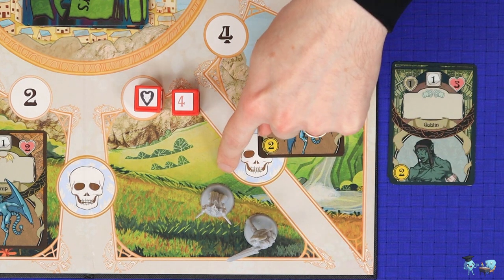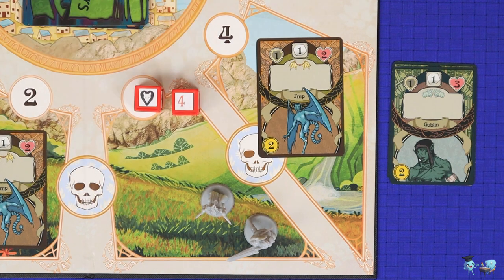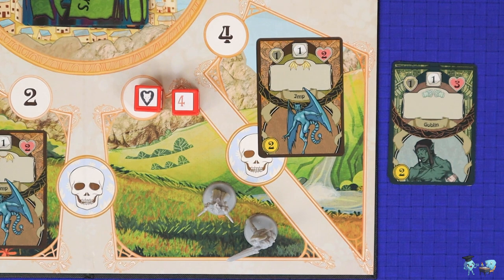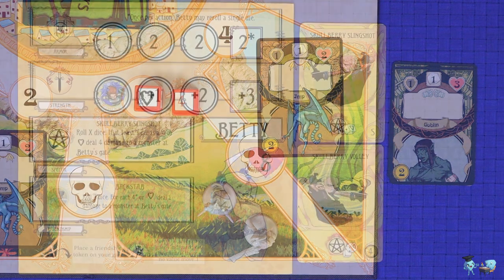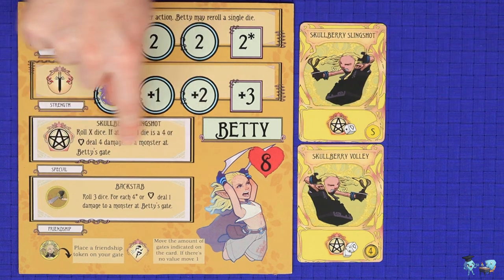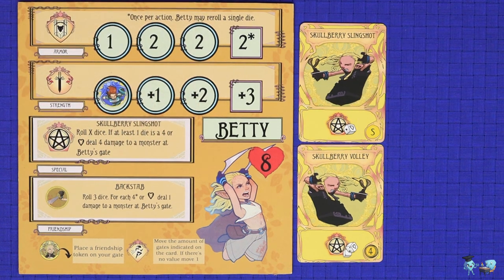Discard the killed monster to the top of the discard pile and divide up that monster's loot among all of the Queens at that monster's gate. Loot is ultimately spent to upgrade the cards in your deck, and you're never allowed to trade loot between Queens after this initial division, so make sure you put the loot where it's most useful.